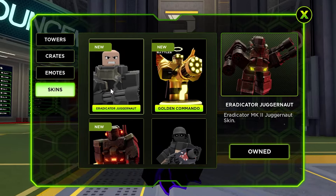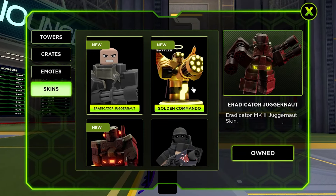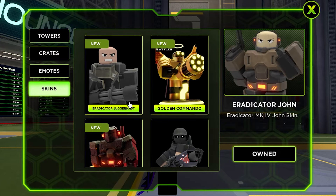To get these skins you need to beat some waves in endless mode. For Golden Commando it is wave 100, or you can spend Robux and buy them.